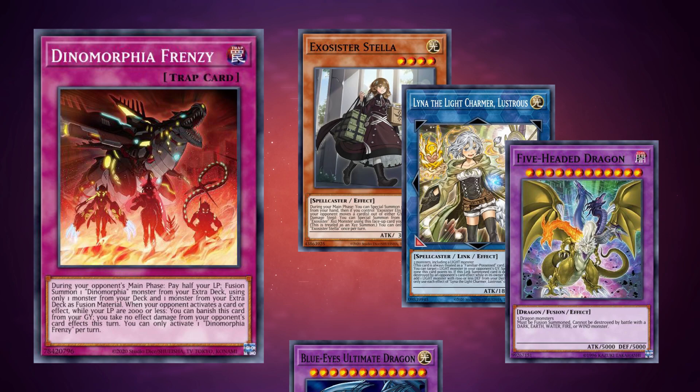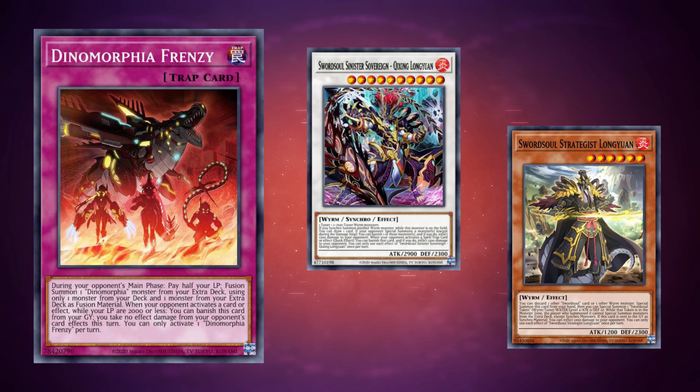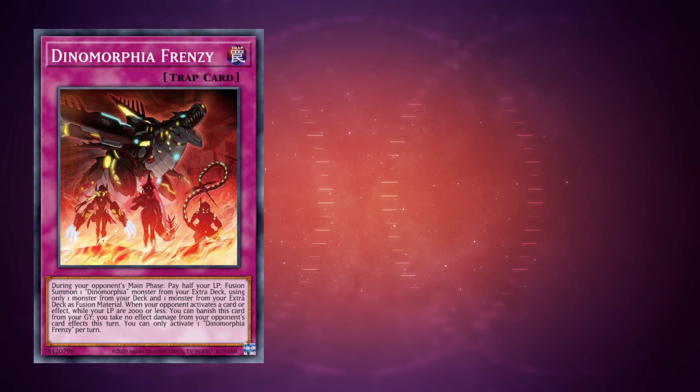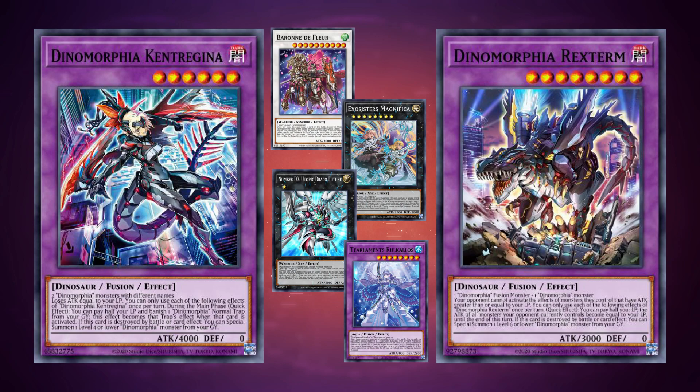When playing this as a splashable package, be very careful. Using Kentrogina's effect banishes your one protection trap, so if you drop to 1000 life points and your opponent is playing Swordsoul, Longyuan's special summon and burn effects activate from the hand and graveyard respectively — Rexterm won't stop that. When the play works, though, you end up with a floodgate and two monsters with 3000 ATK, on top of whatever your other strategy accomplished.